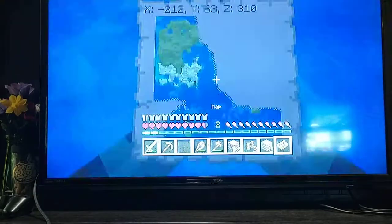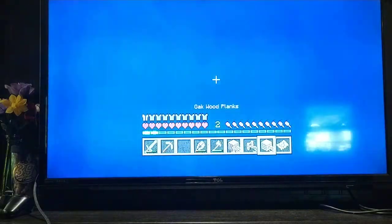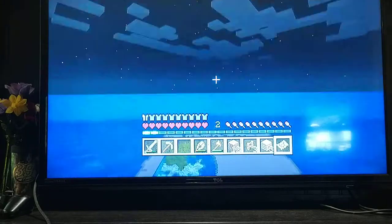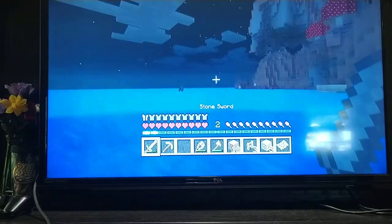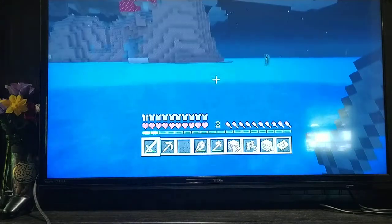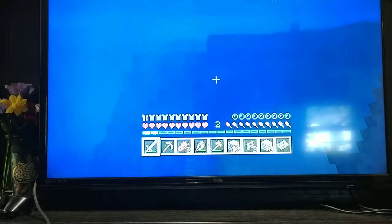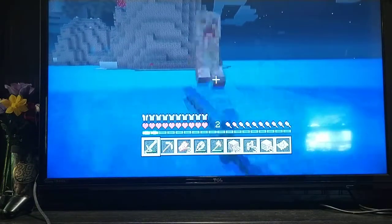Check my map real quick. Almost discovered the bottom left hand corner of the map fully, not quite yet though. Need to find a source of food — the only food I have is rotten flesh. Better than nothing I guess. There's some mushrooms on the island too, so I can make some mushroom stew.